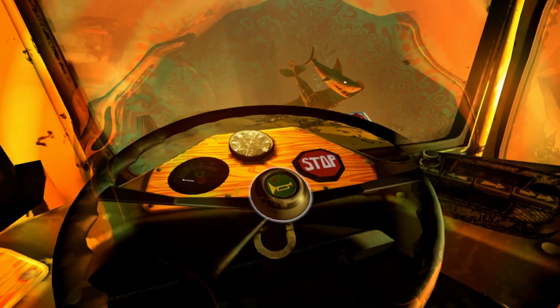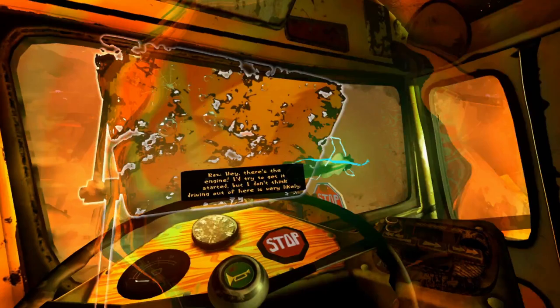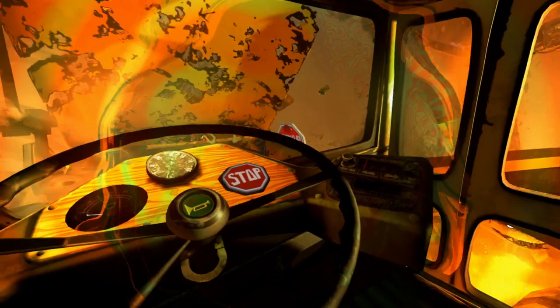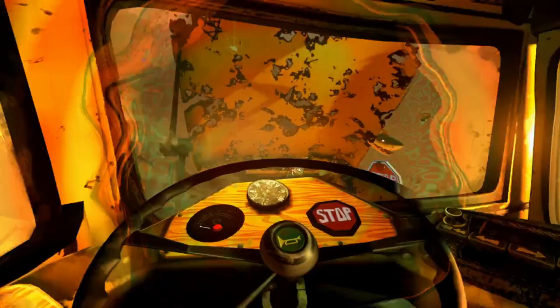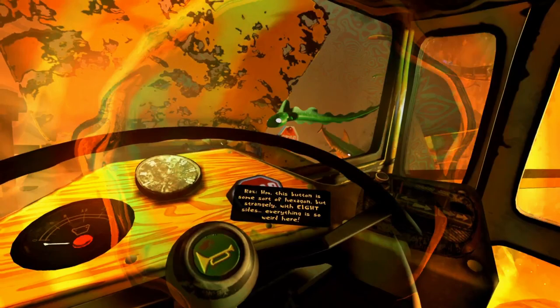There's no battery left - I can honk the horn. There's the engine. I'd try to get it started, but I don't think driving out of here is very likely. There's an electric eel right there. Hold on, stop. This button is some sort of hexagon, but strangely, with eight sides. Everything is so weird here.